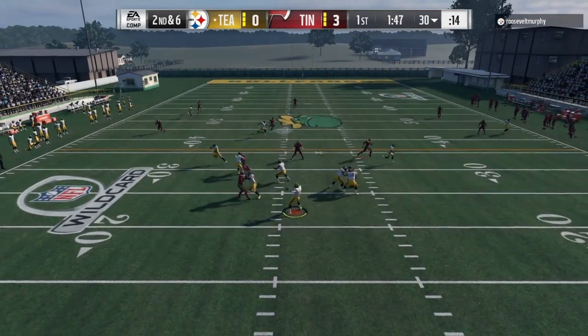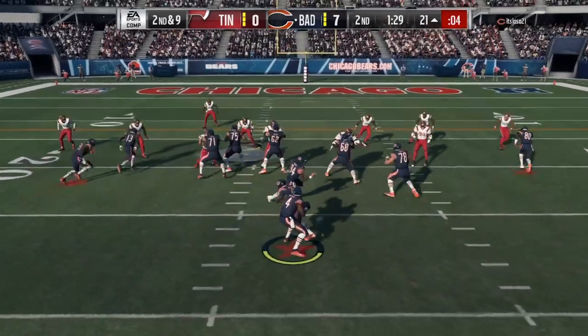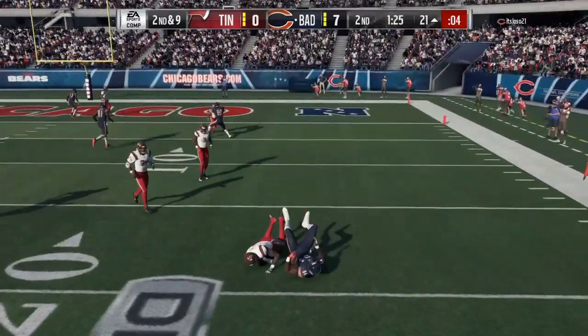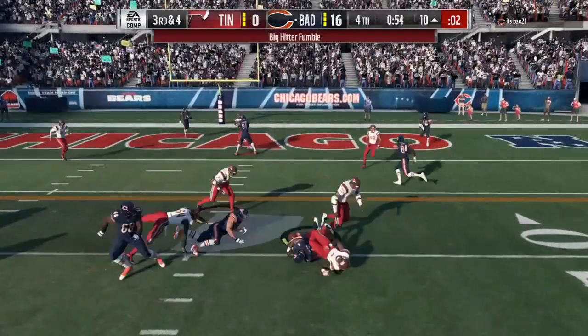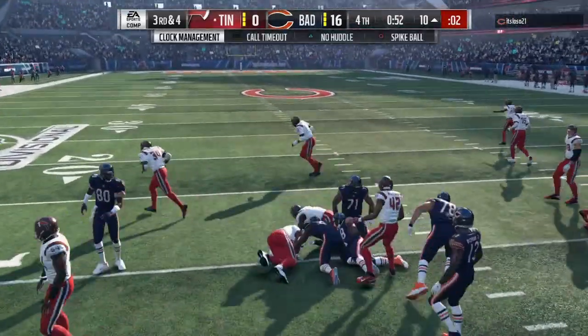Even though he does have 96 speed, I would still say the best pick is to keep him down in the box. If you want to play him in a cover 2 or cover 4, no problem — he has all the right stats to do both. But I think you get the most out of him, just because of the way his stats are, by keeping him down in the box.